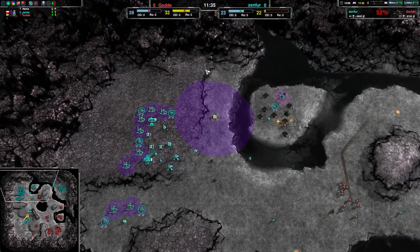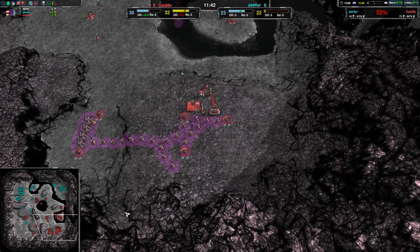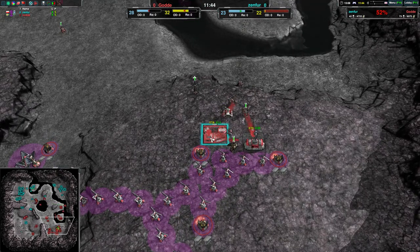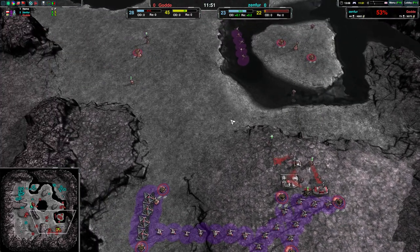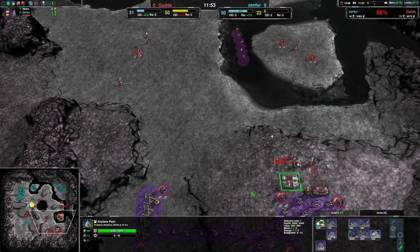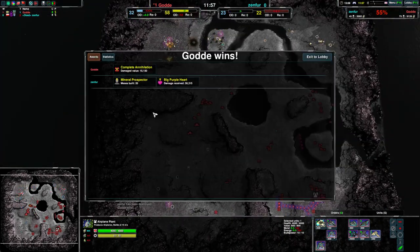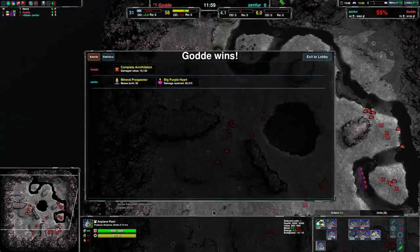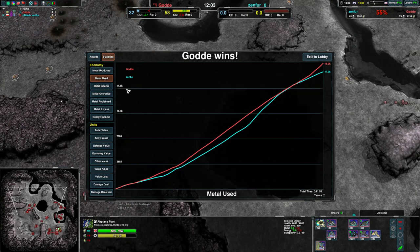Zenfur is getting their power back up somewhat and has switched over to gunships. Goda is getting an air factory — not going for anglers, probably getting some Swifts and Raptors off that — and that's it for Zenfur. Zenfur is desperately trying but Goda already has everything prepared to deal with the air, and Zenfur just had nothing to build with.